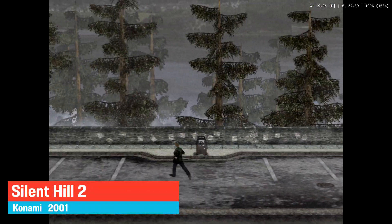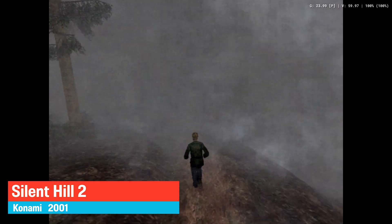Silent Hill 2 was released by Konami in 2001. It will get a remake released on the PS5. It runs really well with some minor slowdowns during action scenes.